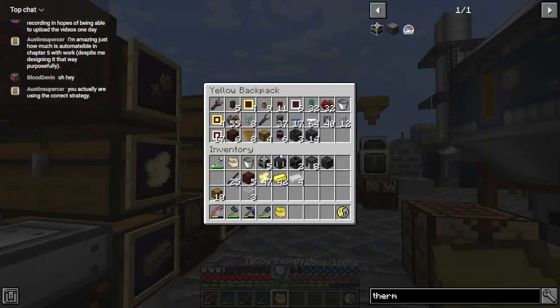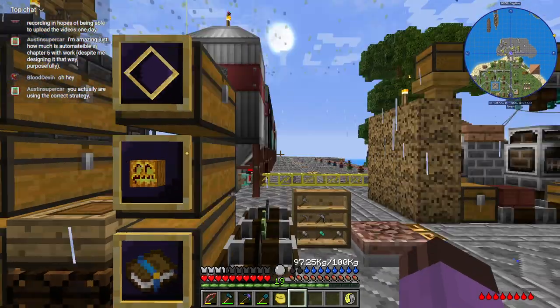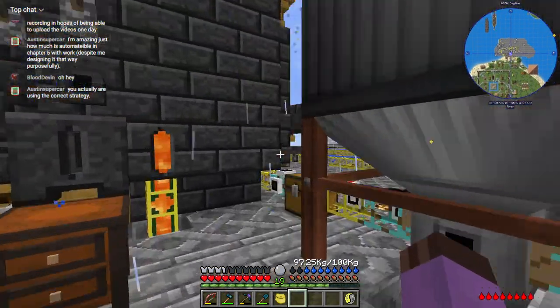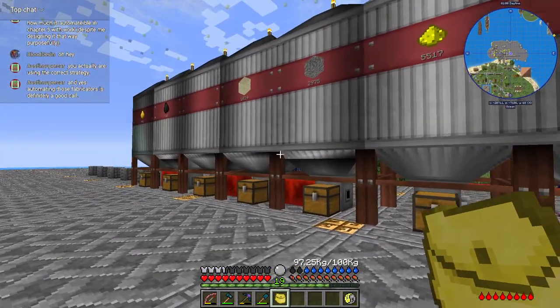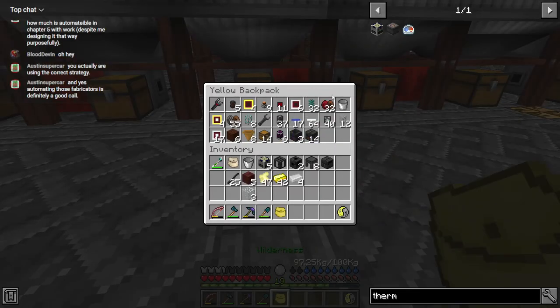Now, how to start setting this up. What is the first step in the process of making those circuit plates? And more importantly, where are we going to want to set the system up? So we're obviously going to be using sand and coal quite a lot — I think those are the primary two ingredients in this recipe. Am I out of pipes?